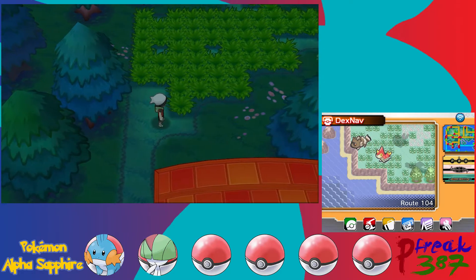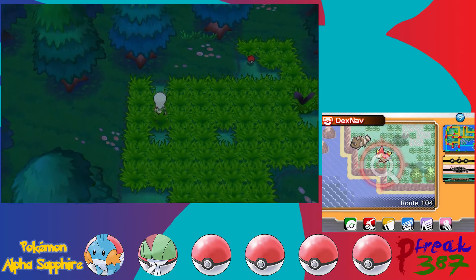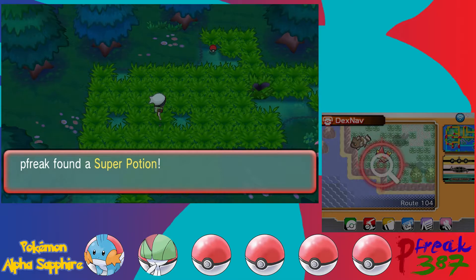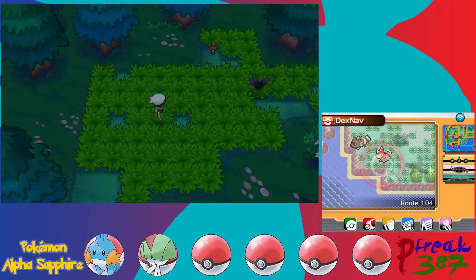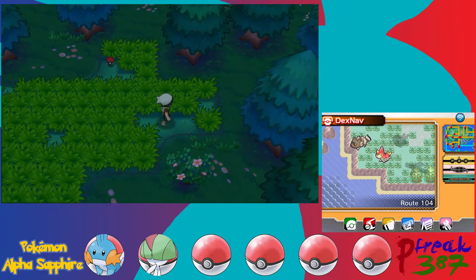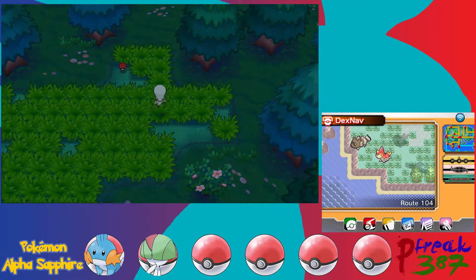That's a Wingull over there. We've got a Pokeball here as a hidden item. That spot doesn't have one, but this one has a Super Potion. Let me check — it heals 50 HP. I don't think this is the generation where they changed it. In the next generation I believe they changed it from healing 50 to healing 60, but in return a later potion got its healing nerfed quite significantly.